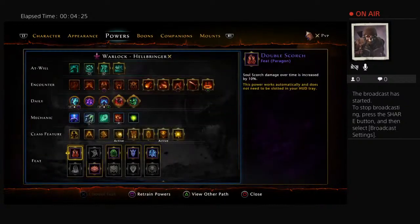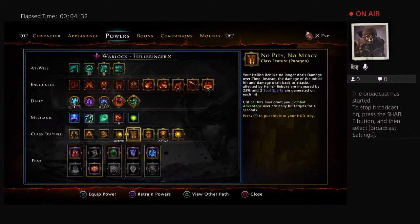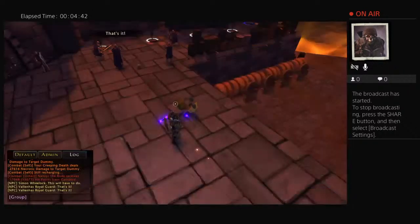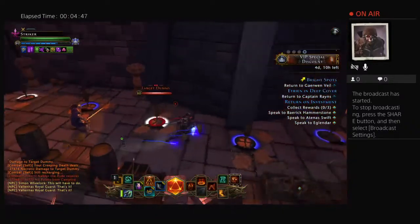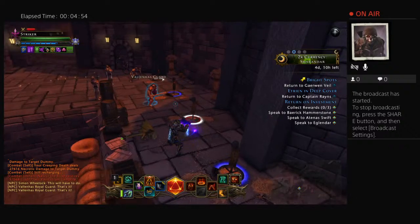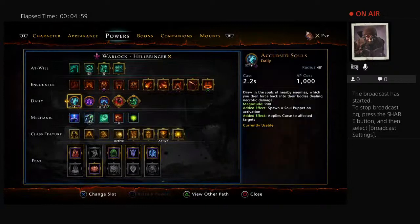I'm going to hit this with the powers on Creeping Death. It is adding extra procs. Almost chucked my controller across the room. The reason you're using blades is the blades also kick in an effect that raises your power and you stack a little higher on damage. You could use Killing Flames or you can use Harder Grasp.